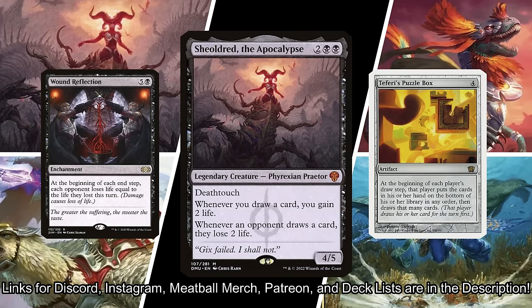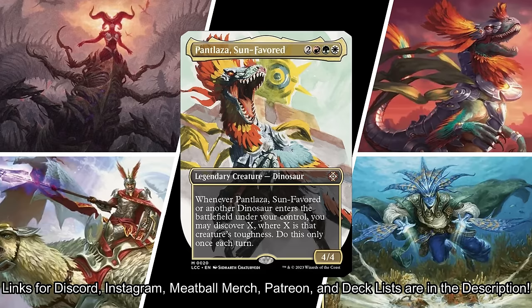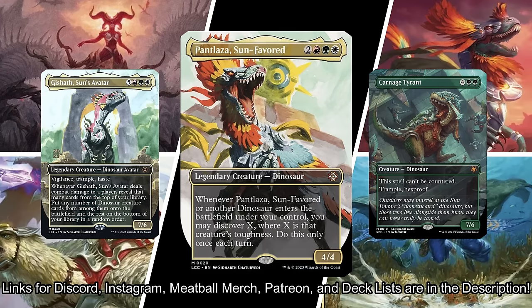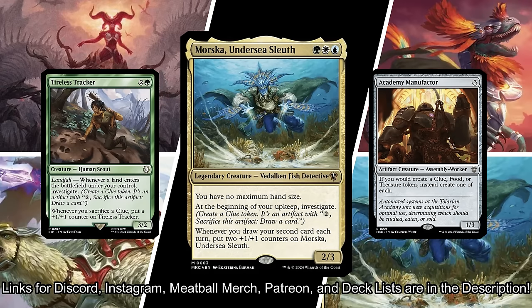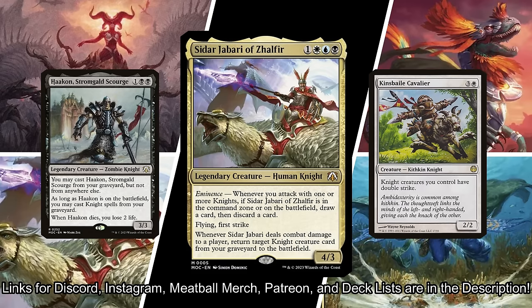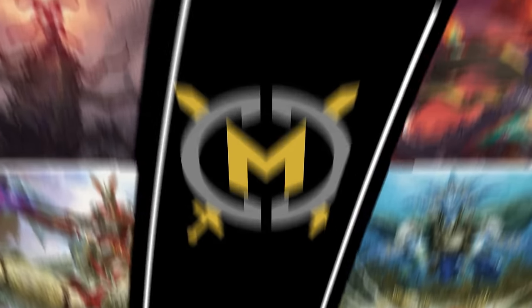Busterkins is playing Sheoldred, the Apocalypse. He's gonna make his opponents draw cards and punish them for doing so by draining their life. Matt is playing Pantlaza, Sun-Favored. He's gonna discover his way to dinosaurs and overwhelm his opponents. J-Man's playing Morska, Undersea Sleuth. He wants to investigate constantly, and maybe rise and shine all of his clue tokens. Kyle is playing Siddhar Jabari of Zalfir. It's Esper Knight Tribal, and he's gonna fill up his bin in order to reanimate juicy targets.